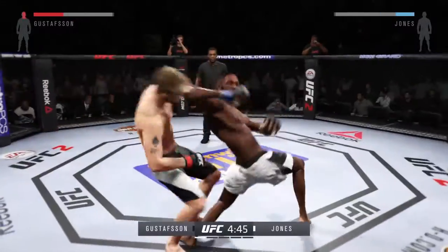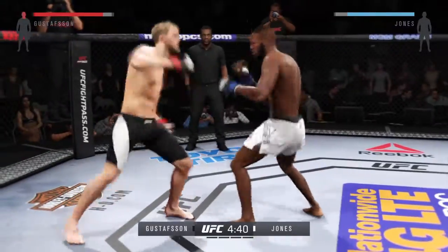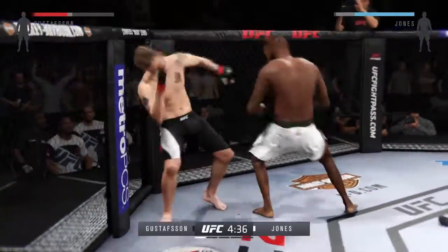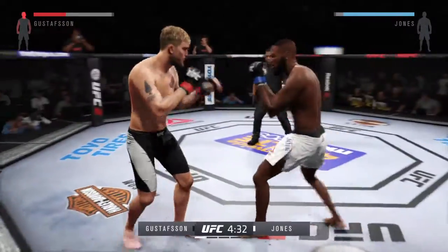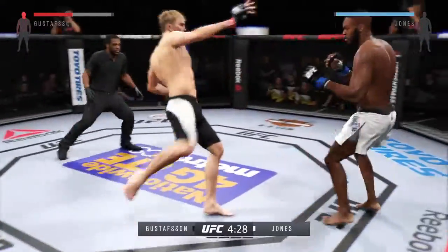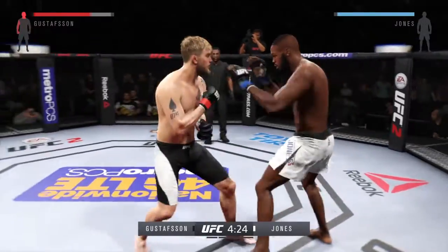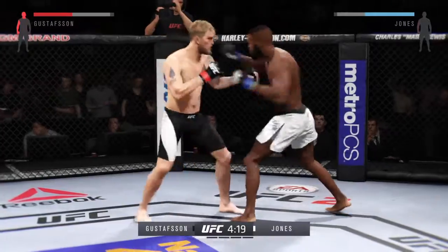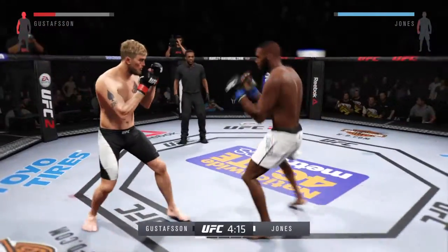Nasty combinations here. That was a nasty elbow — he caught him early. Big body kick. Nice jab. Big punch. Another strong jab. These guys are going at it right away, trading blows.